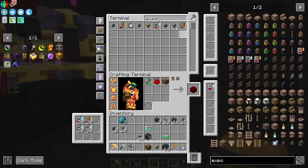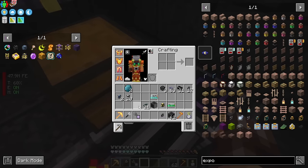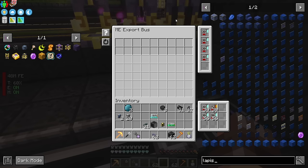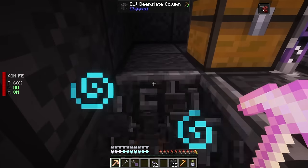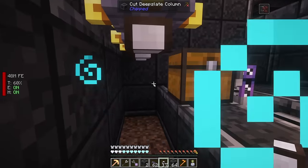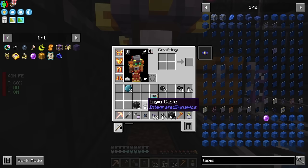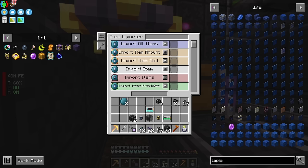We'll want an export bus to export lapis directly into the chest buffer. Setting up the cable connection and export bus, filtering it to lapis. That should get automatically filled up. We're going to pull out of it and feed into the alchemical chamber. Using Integrated Tunnels again - item interfaces work the same way as before. The reason I'm switching to Integrated Dynamics tunnels is they're way less laggy than pipes, so I'll be switching a lot of our base pipes over to these except where we need very fast connections.